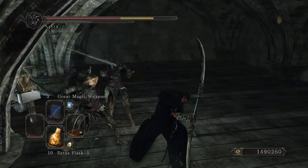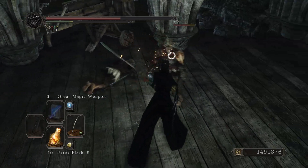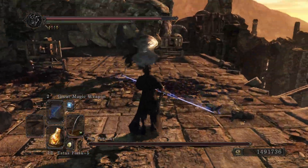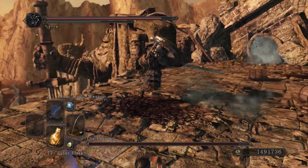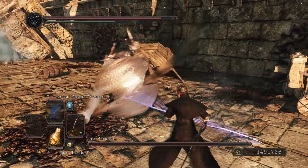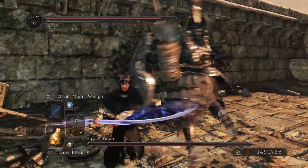This twin blade comes with bleed on it, which makes it really nice. It weighs 10 units, has 125 durability, 25 poise break, 110 counter damage, and at 50 strength and dex I was doing 240 damage with mine infused with poison. These twin blades have the potential to poison enemies extremely quickly and poise break very well too, so enemies will basically be stagger-locked while being poisoned. I infused it with poison so I can inflict both status effects. The way to get it is pretty steep, but it looks fantastic.